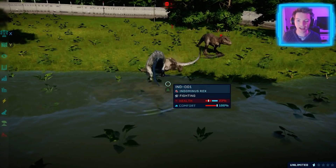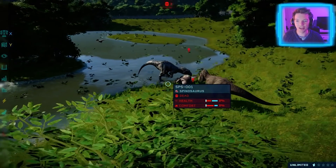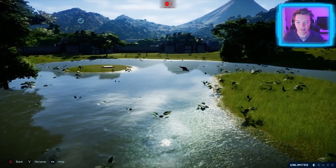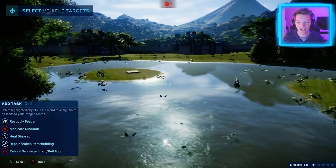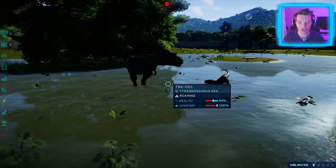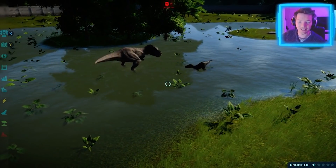We want to see the Indoraptor win. So now that these two are pretty much weakened, surely our backup Indoraptor will fight whatever remains. Unless the Rex is going for him — he might be. This other one's just eating goats, just out here chowing down on goats that I keep on bringing in. These final ones we are going to the Jeep view.